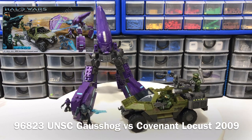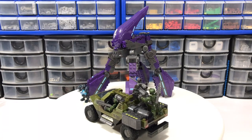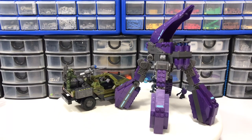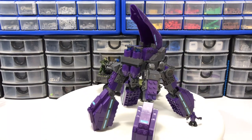Set 96823, Halo Wars UNSC Goss Hog versus Covenant Locust from 2009. This hog is pretty low on my list when it comes to favorite hogs, but the Locust is a pretty nice build and quite tall.